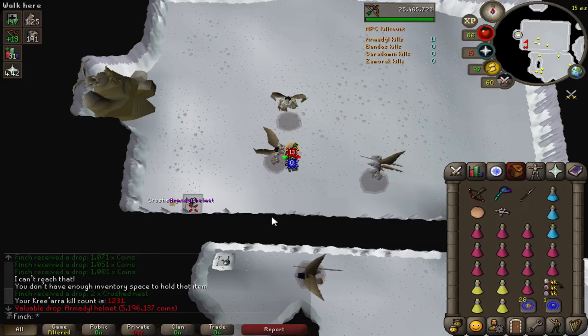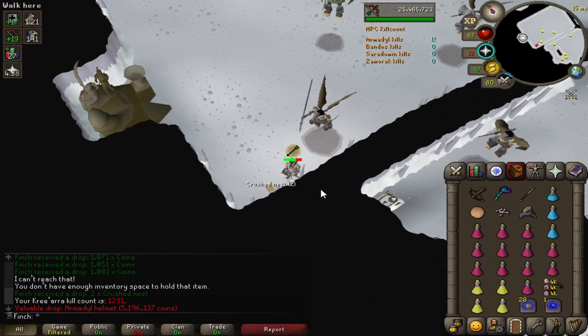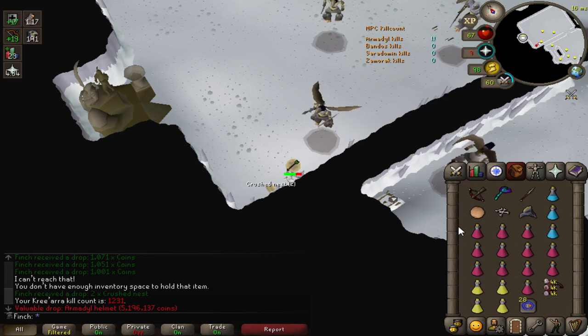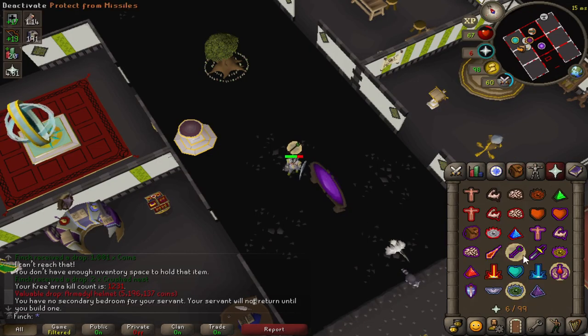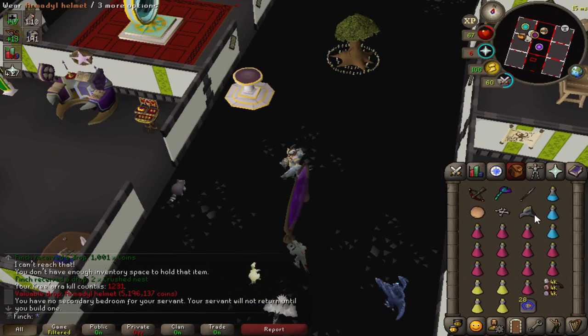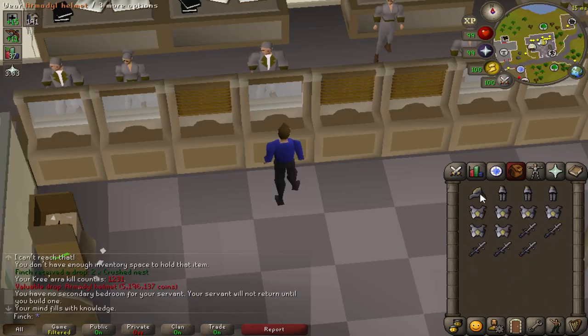It finally happened — I'm so happy. 1,231 kills at Armadale. It's finished. I've got everything apart from the pet, and of course not going to be going for that. Right at the beginning of the task as well. Yes! Oh, I'm so happy. So we're finishing up with just the one helmet, 3 chainskirts, 6 chestplates, and 5 Armadale Godswords. Pretty ridiculous luck I have to say, but very pleased to be done there now.